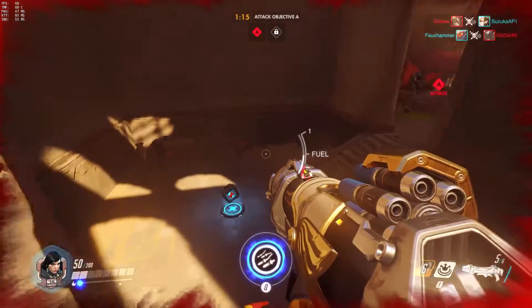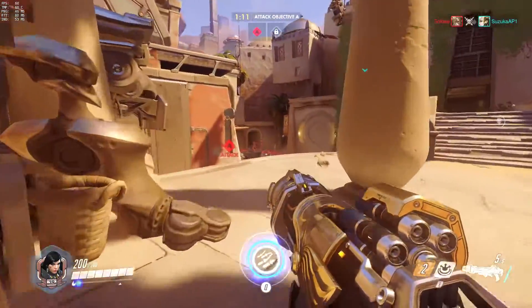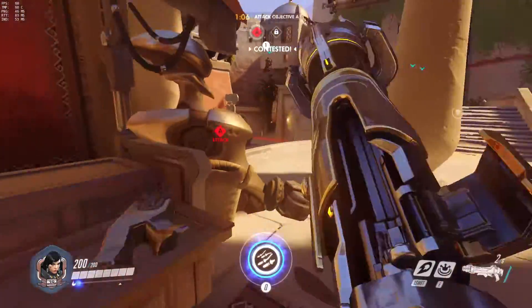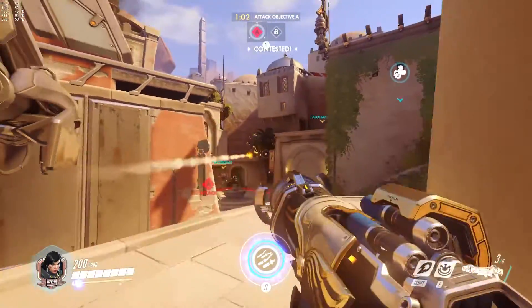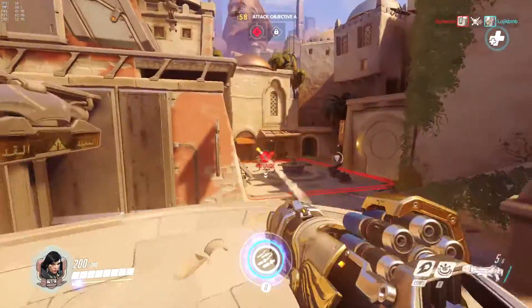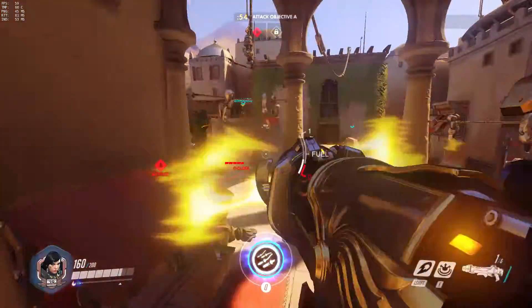Farrah is almost exclusively used on attack since Junkrat is just so much better at defense. Having safer damage and crowd control is smarter for defending when you don't want to ever die. Farrah is great for taking out important targets that are trying to hide. It's very risky, but if you die taking out a healer, sniper, or turret, you're back in the fight in 20 seconds while it's going to take them over a minute to get back to their team.